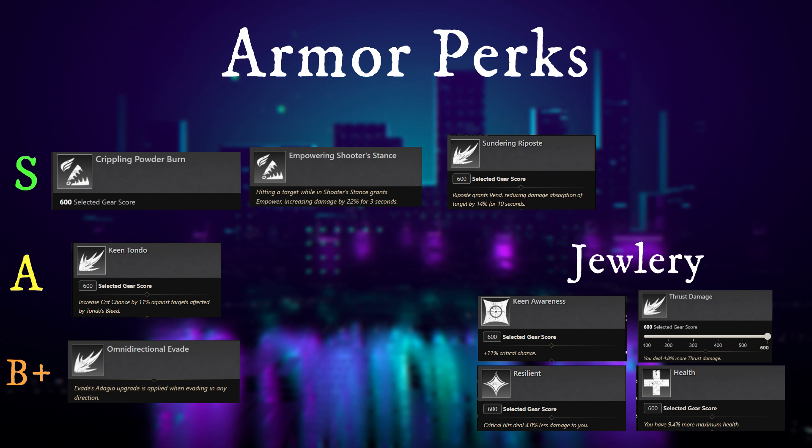For jewelry — Keen Awareness, 11% crit chance, is an absolute must for us since we deal a lot more crit damage — I wouldn't live without it on the ring. Thrust Damage is very good since all of our weapon damage is coming from thrust, so that can be very powerful as well. There's also a lightning damage option depending on what elemental gem you're running — elemental damage increase is good too. Resilient is very important for jewelry as well — critical hit damage reduction helps you stay alive, and if you have four or five stacked up you're going to feel it immediately.